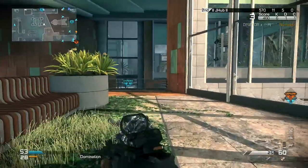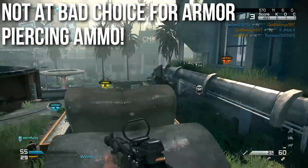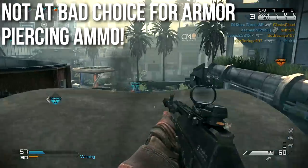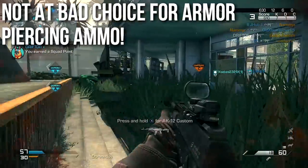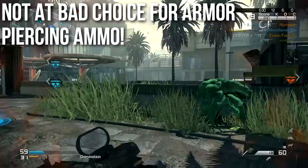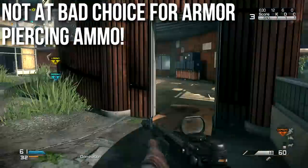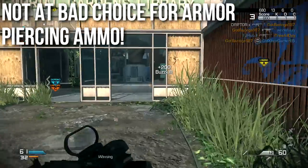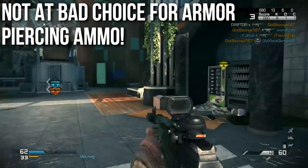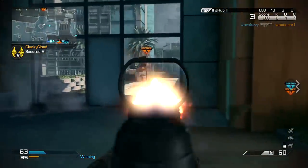Armor piercing ammo is also not a bad choice, tying back to the beginning. With 49 damage per shot, when you shoot through a wall there's a damage reduction — it might come out at around 30 or 35 damage on the other side. However, armor piercing ammo works basically like FMJ from previous Call of Duty titles — you can punch through walls more easily and maintain very high damage on the other side, making it great for wall-banging. It's also good for chewing through ballistic vests, which can be annoying.